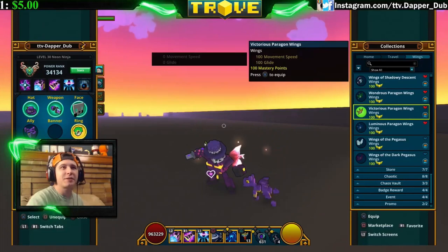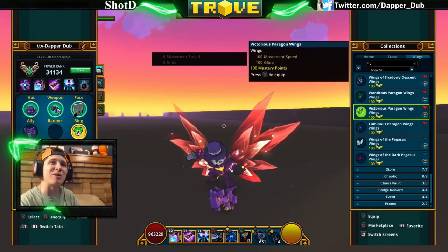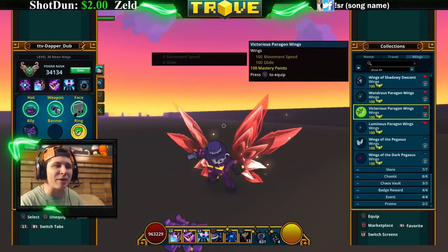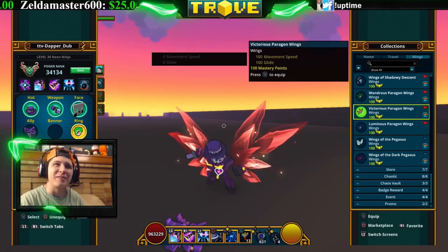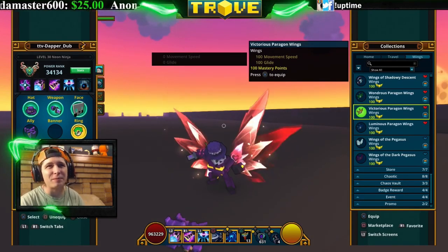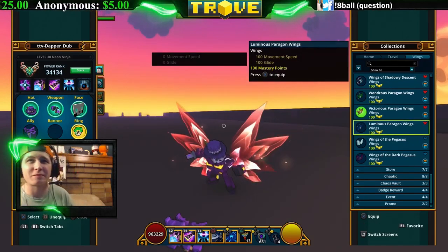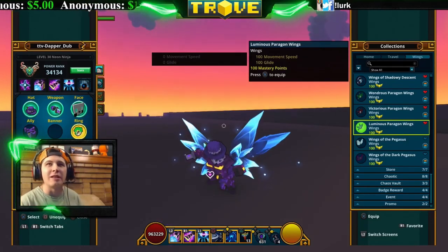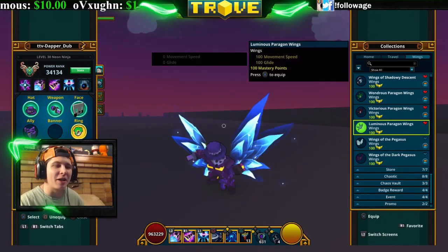Next is the Victorious — I got these back in beta. They used to be very rare; you could only get them from playing capture the flag, but now you can get them from the Battle Broker. They're the red versions of the paragon wings.